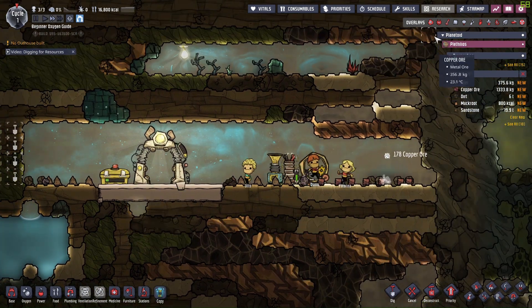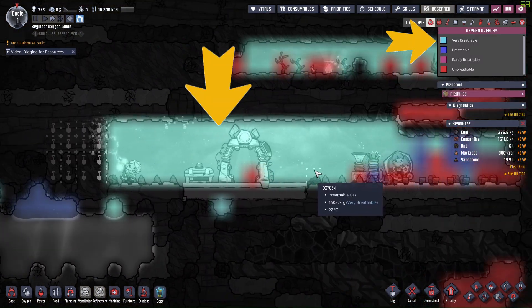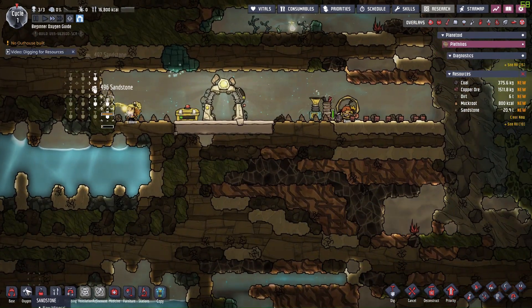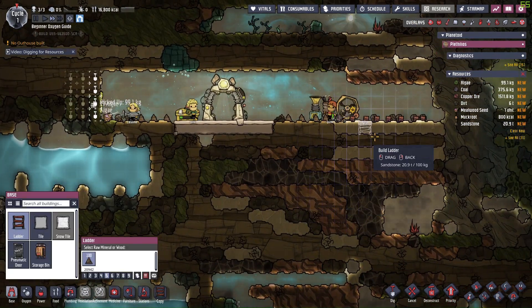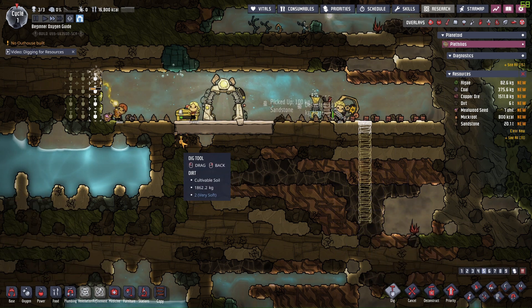The majority of the colony should be showing the color of very breathable for a normal colony, but if not, what could be the cause? I will show three examples to explain the possible reasons and common traps, then provide the actual solutions.